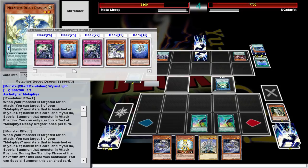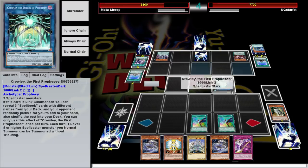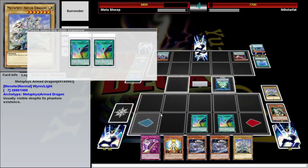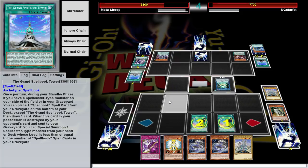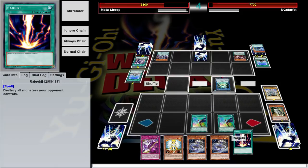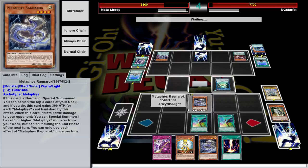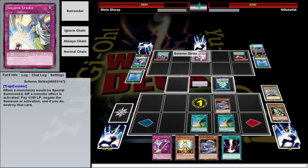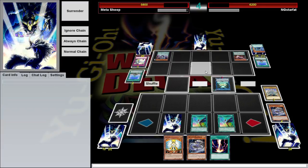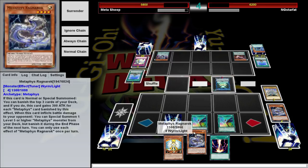I'm not worried about him negating my stuff at the moment, so I'm going to add another trap. Get rid of this Metaphys Arm Dragon, lower him by a thousand. Going through my deck even more. I'm going to try this — banish 3, could be good, could be bad. Well, I did not expect that. Not going to lie, I thought that was the Spellbook. Who plays Solemn Strike in this day and age? That puts us in a little spot of bother.